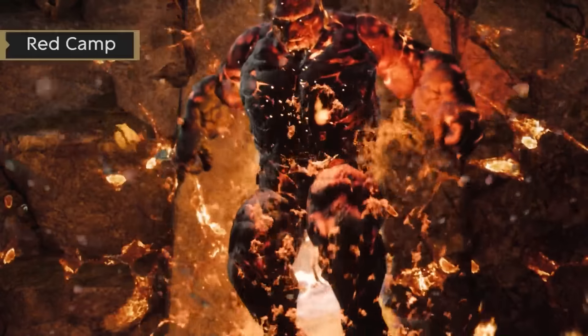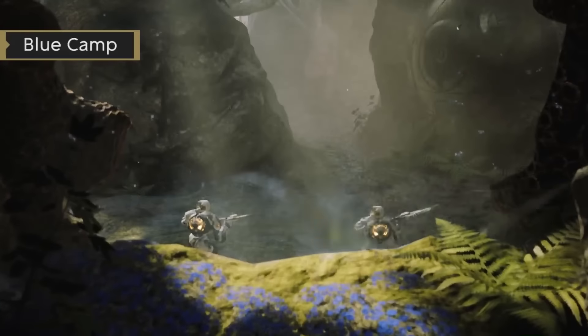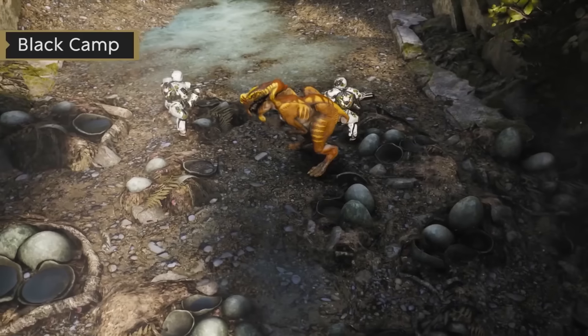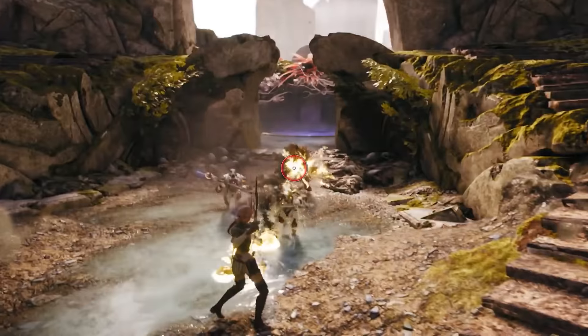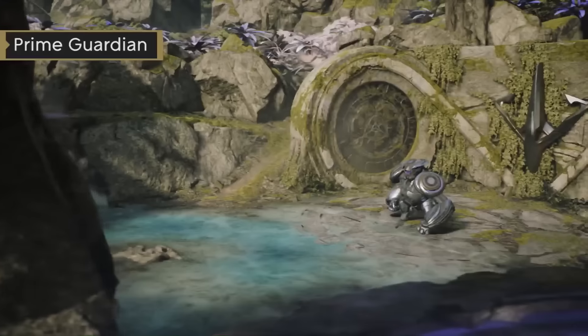In this patch we're going to see the updated jungle models which look amazing. We have a new red golem, we have the blue bug, we've even got the dinosaur black buff. They all look great and come with a set of little minions that also have new models. And finally, the Prime has a new model as well which looks incredibly beefy with new attack animations to go with it.